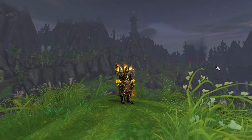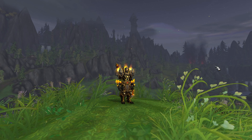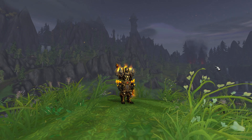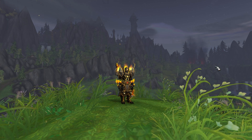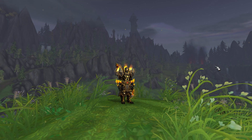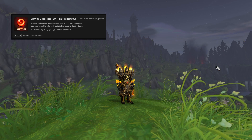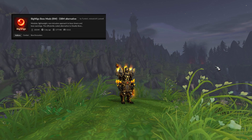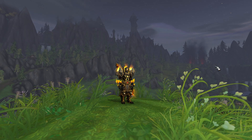Now that we've talked about reactive auras, let's look at the opposite — proactive auras. These will be useful when you want a warning before the boss casts their spell. The easiest way to get started is to install a boss mod add-on, which gives our Weak Auras some additional information to build off of. Some examples of boss mods would be BigWigs or Deadly Boss Mods. My personal preference is BigWigs, so that's what I'm going to be demonstrating today, but both will work.